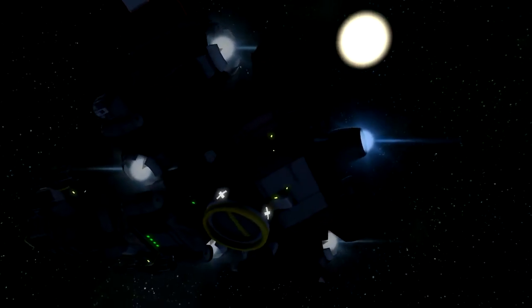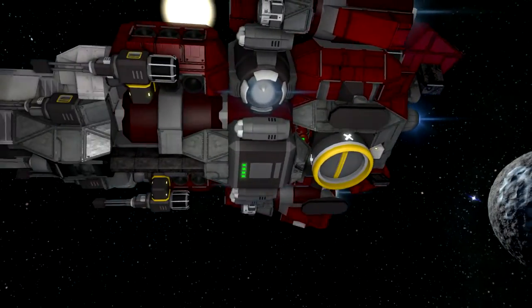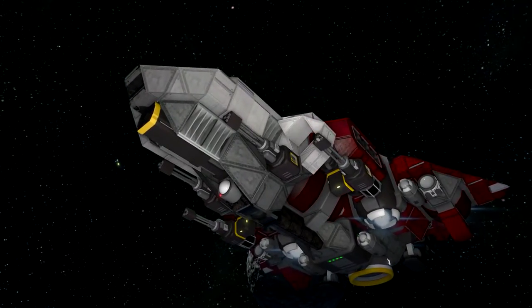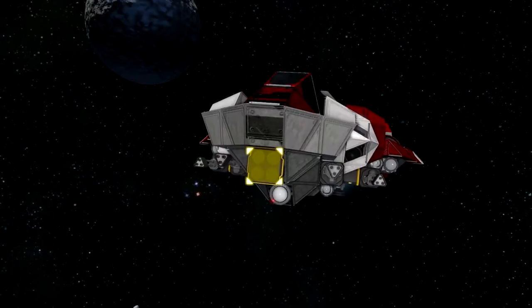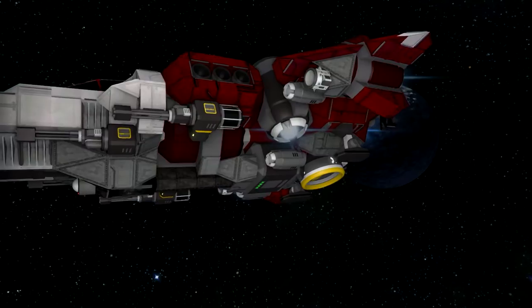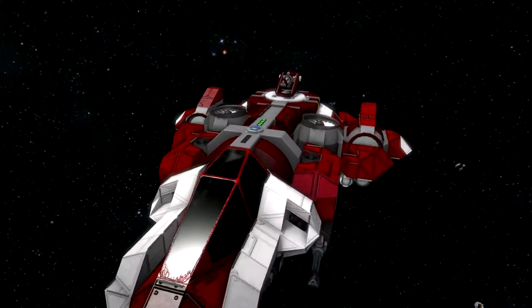Down here we have a connector so you can connect to a station or a bigger ship. On the front we have four machine guns, and also in the front there's a rocket pod so you can fire that as well. On the back we also have the landing gear. It's a great design.